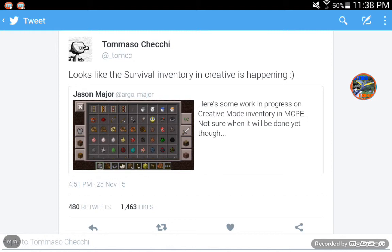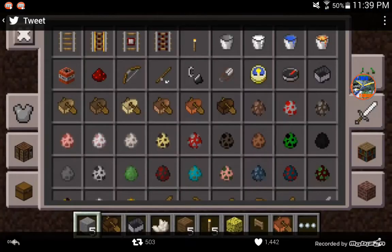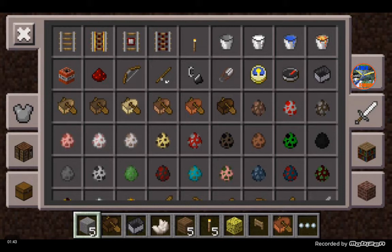He tweeted a photo saying: 'Here's some work in progress on creative mode inventory in MCPE. Not sure when it will be done, though.' So let's go ahead and take a look at this photo. On the right-hand side we have the creative mode buttons, and on the left-hand side we have the survival mode buttons. He also tweeted another photo where the buttons were on opposite sides — the chest and the armor and the crafting table buttons were on the right, which looks more natural. Basically, that's what the new screen is going to look like.